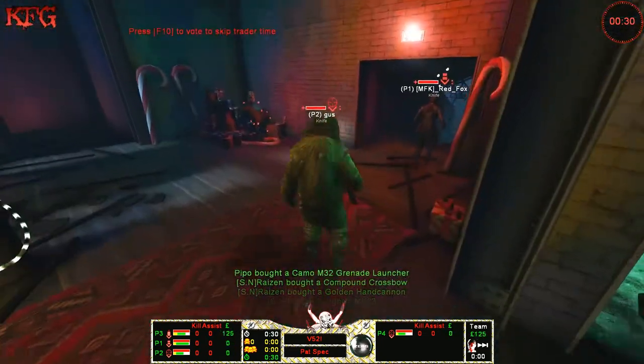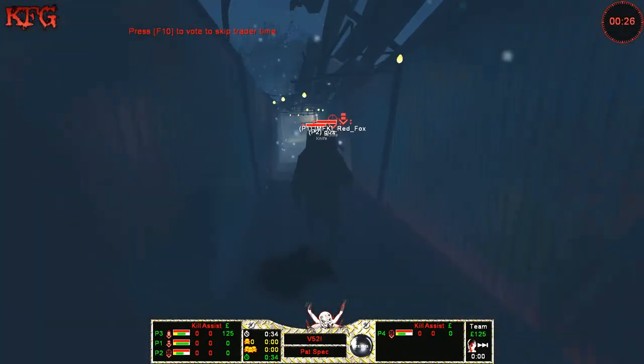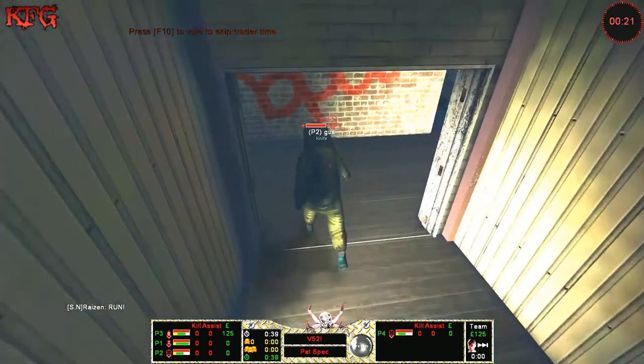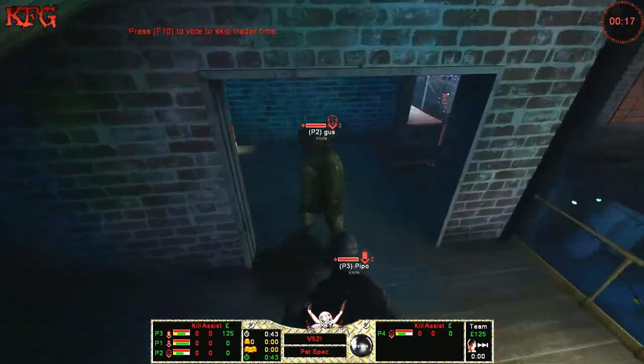So it looks like they've got two sharpshooters, one demo, and a support. I've seen this loadout in some of the other plays during this tournament and it seems pretty standard. What would you put different about their loadout? I guess we're going to skip the introductions then — I'm Star Wars Oz, and I'm Rainbow Man.